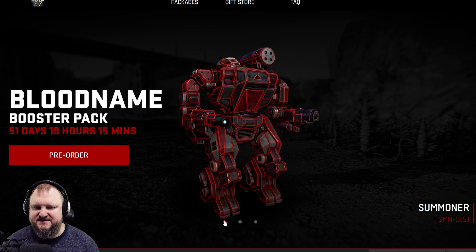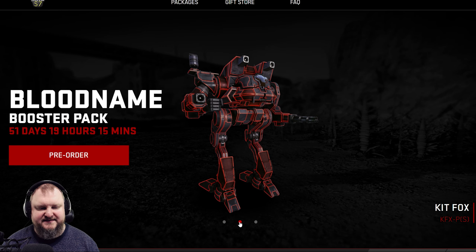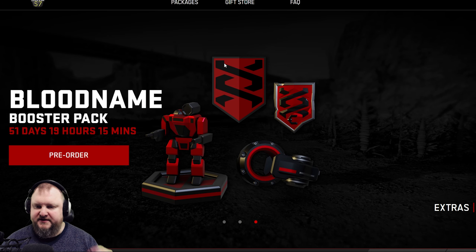Let's have a look at the mechs first. You get a Summoner, Summoner Gulf, and you get the Kitfox MP. And you get cockpit items — looks like a couple of decals, as well as what is probably going to be the Warhorn. This is like a standing Summoner cockpit item, and it looks kind of nice.